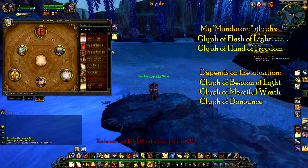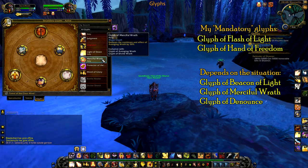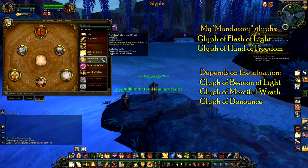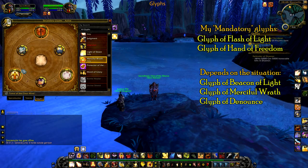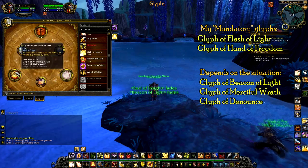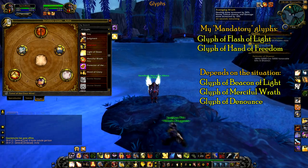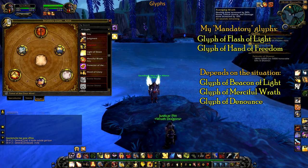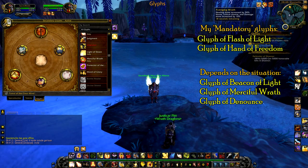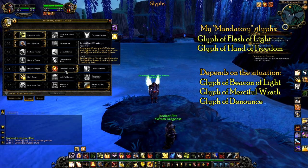Glyph of Merciful Wrath reduces the duration and effectiveness of Avenging Wrath. This synergizes so well with Sanctified Wrath — the talent you'll want to take — making it so that you have wings on a 90-second cooldown. For beginners, I actually recommend not taking this, because in low MMR arenas games are often over in 2 to 3 minutes and having that 100% extra healing carries you. But this is a glyph that a lot of high-end Holy Paladins take because of how frequently wings is up. Druids have tree form every 3 minutes, but you have wings every 90 seconds.